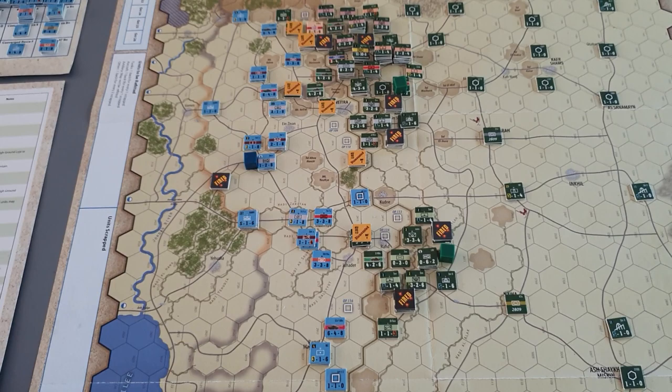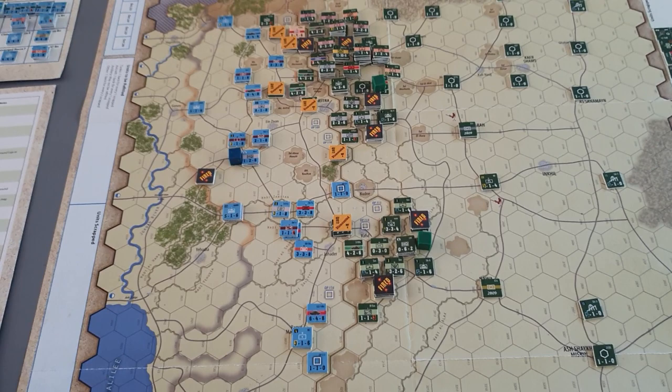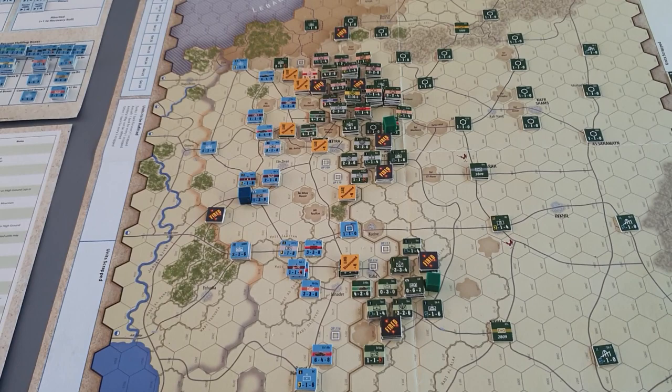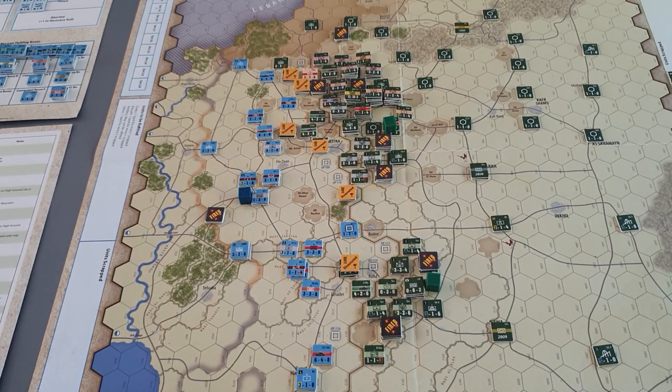Oddly enough, an enemy unit can actually end up in a hex with a neutralized HQ. That HQ has restrictions — it also can't be used for regrouping and refitting. That pretty much covers combat.